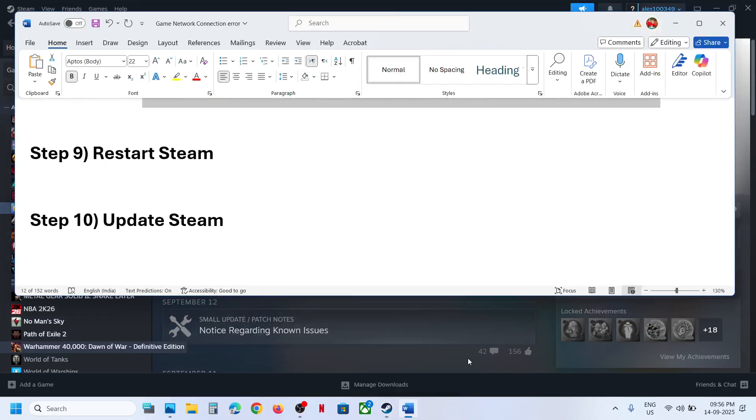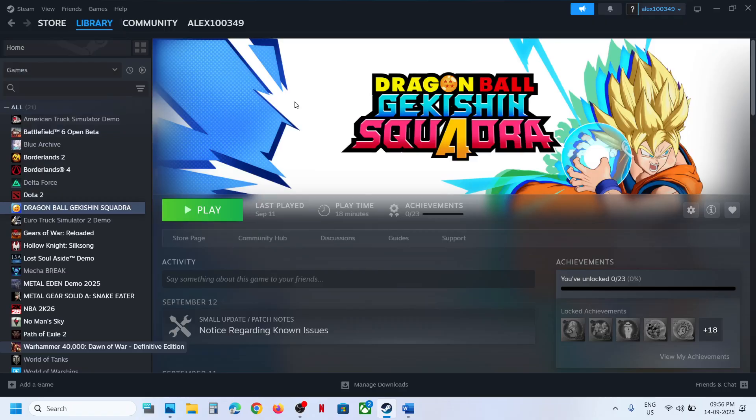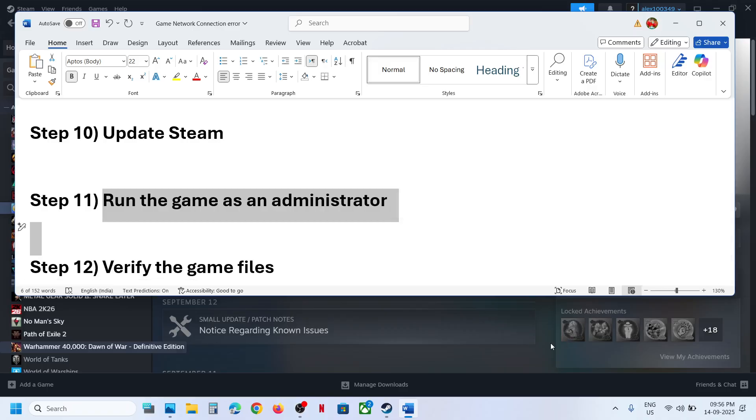If still not working, update Steam. Go to Steam, click on Steam in the menu, and select 'Check for Steam client updates.' Once that is done, check again.